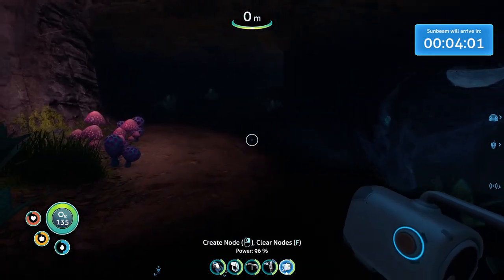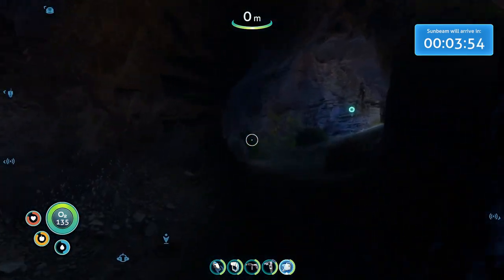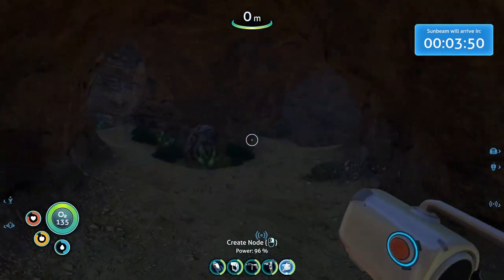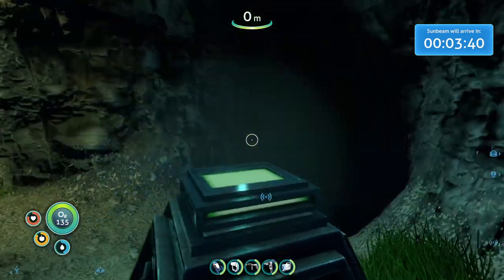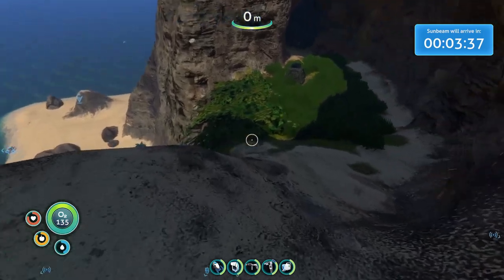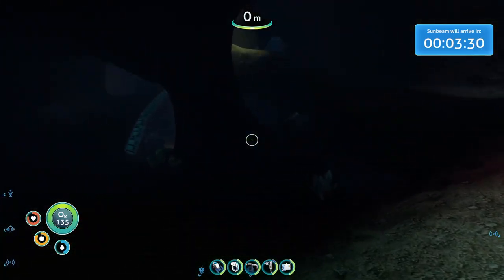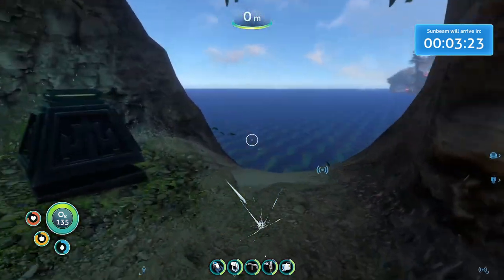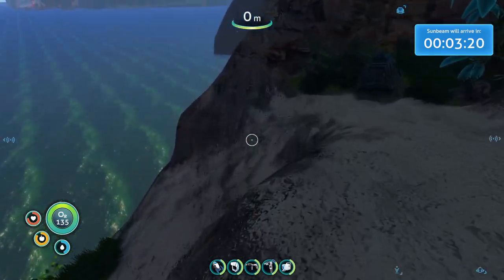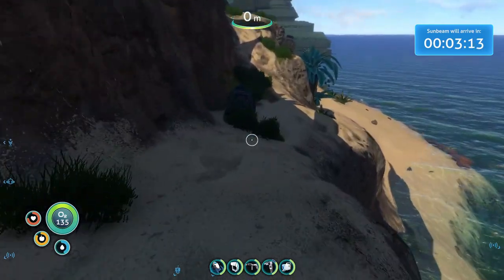There's a bunch of lithium — look at the lithium deposits in here. My inventory's full, I gotta go. The Sunbeam's gonna be here in a couple minutes as well. Let's close that — we just gotta keep following the path back out. There's just so much stuff down in there, so much lithium — it was lining the walls. I thought that was gonna be like a rarer resource, but it's everywhere in here. I think there were even some diamonds on the wall — or that could have been crystal.